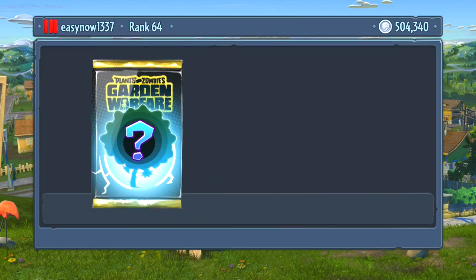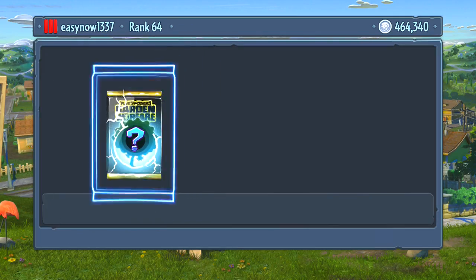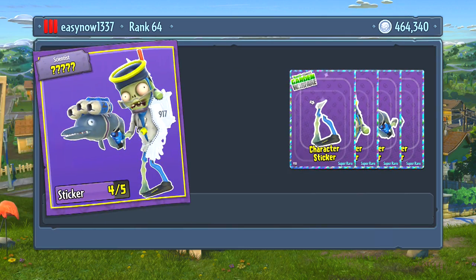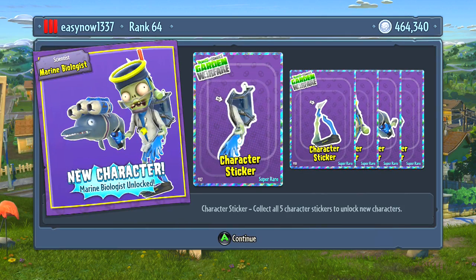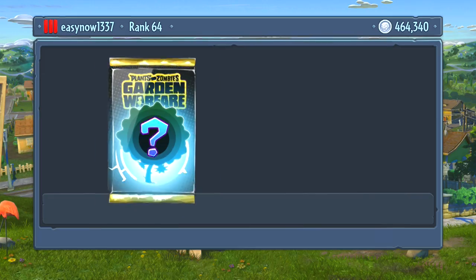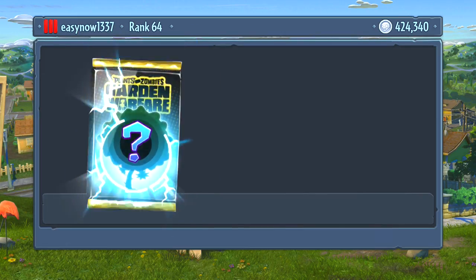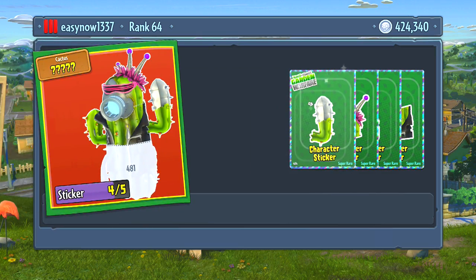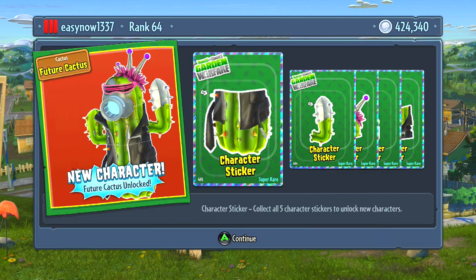I'm going to take another character as well, why not? I've got some spare money. We got a Scientist — the one with the dolphin gun, I don't know what it's called. Marine Biologist. And one more — we got the Future Cactus! Absolutely badass. I know that's really good. You can charge it up and get like nearly a hundred damage or even a hundred damage.